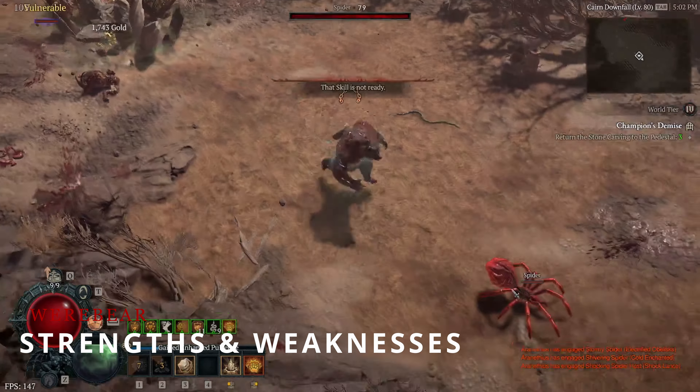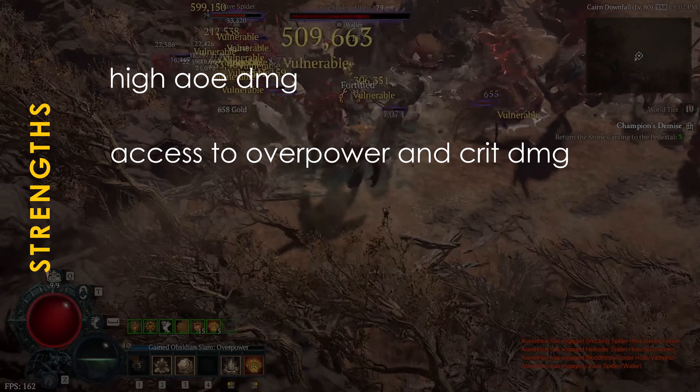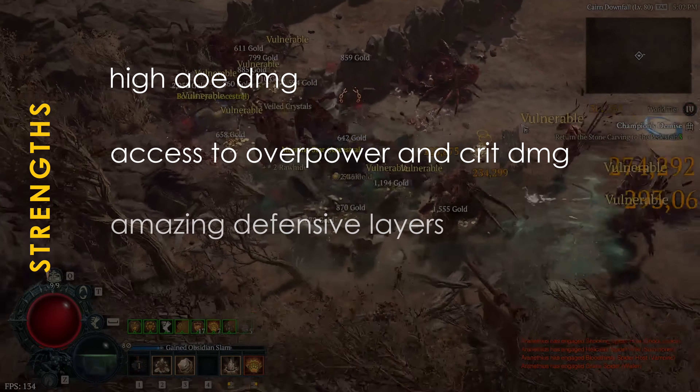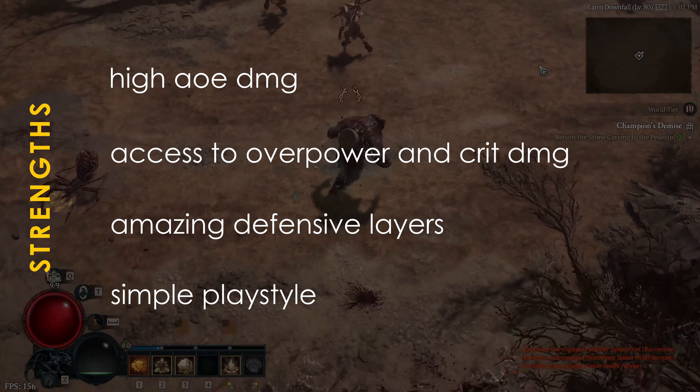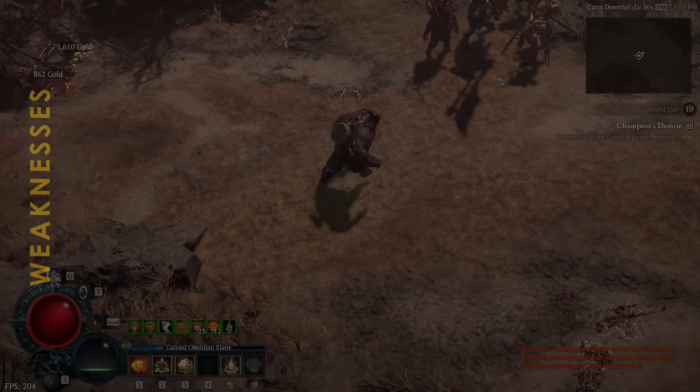Which leads me to the strengths and weaknesses of the builds. The main strengths are high AOE damage, access to overpower and crit damage scaling, amazing defensive layers, and a simple-to-execute playstyle. However, they aren't without weaknesses.